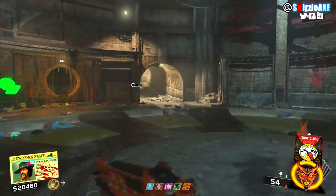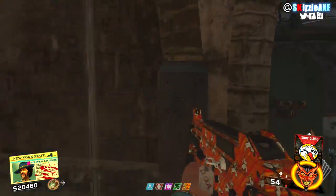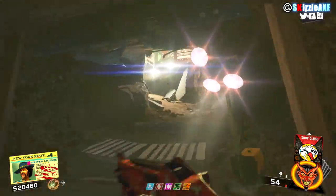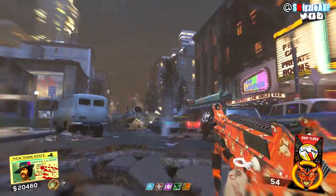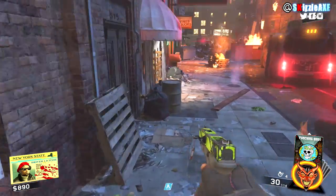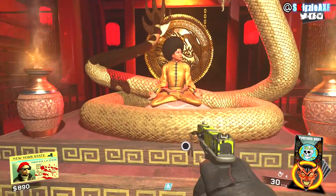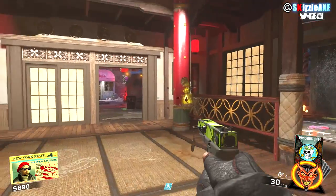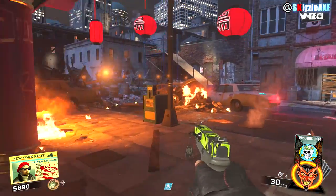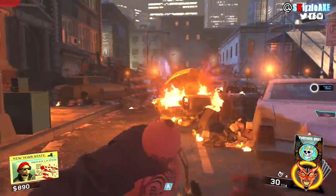The first thing you want to do is turn on the power for the whole map. I have an uncut, non-sped-up video showing how to turn on the power from spawn — I'll link that in the description below. There are 4 switches. Get yourself some points, Juggernog, and be on round 5. On round 5, come up to the dojo and talk to the sensei, grab a fighting style, and start completing challenges.